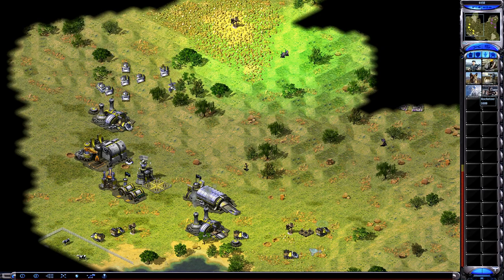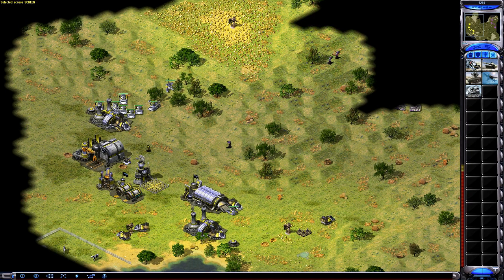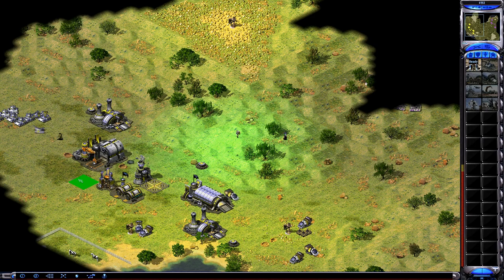So as soon as I see his desolators I'm going for a Harrier, a couple of Rocketeers, and obviously pillboxes if they get too close. The IFVs are super sensitive to desolators so not a good idea to get them near desolators.